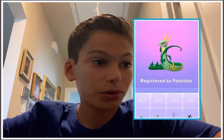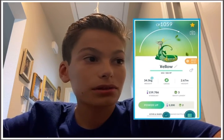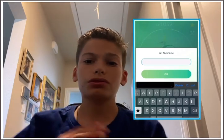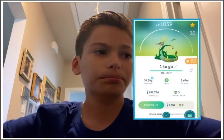Did miss out on the community day today. There it is, registered to the Pokédex, right next to Tepig and shiny Tepig. At 1059 CP — I know, slow CP — but I had to evolve the OG 2019 one, you know? That was like my first ever one. And here we have evolving our shiny Charmander into a shiny Charmeleon.